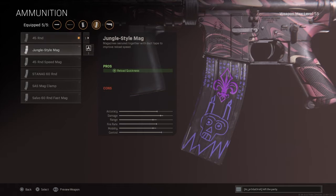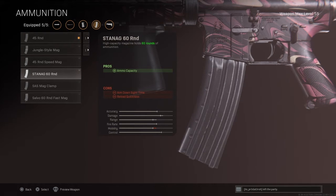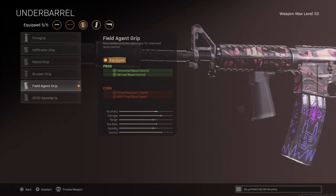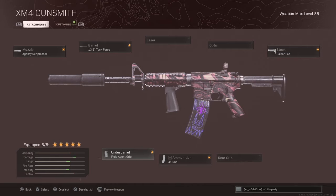The reason we go with the 45 round mag rather than the speed mag is that the speed mag decreases mobility, and the 60 round mag also messes up mobility. 45 is about what you need. Then we're going to finish it off with the field agent grip under barrel. This increases the accuracy again. Decreases mobility a little bit but as you can see from the final stats, mobility goes up, range and damage go up. There's only a slight decrease in accuracy and control so that doesn't matter too much.